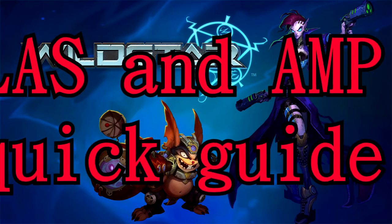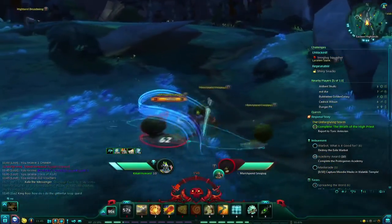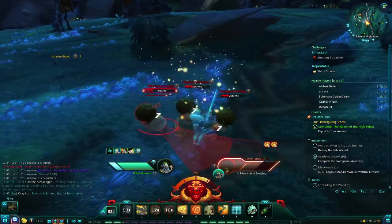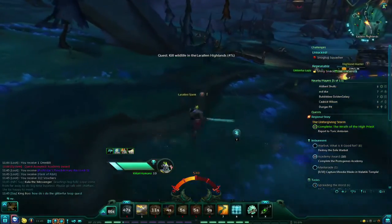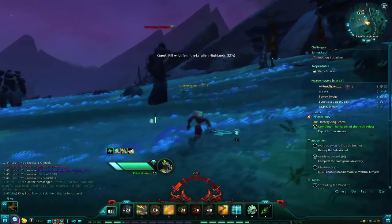Hello everyone, SirTigger here with a quick guide to the limited action set and amp system in Wildstar Online. Once you get to about level 10, you will notice a bar full of abilities at the bottom of the screen. This is really a great time to go through and optimize your abilities to get ready for tanking or healing if you are going to explore those roles.